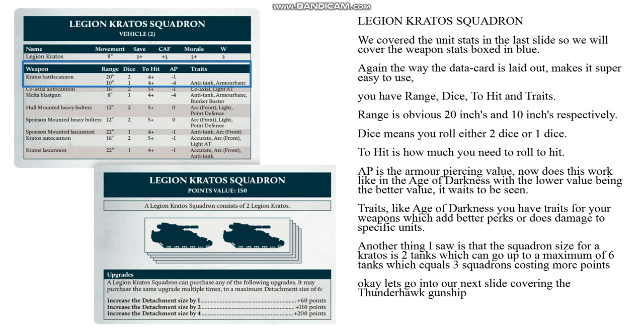You have Range, Dice, To Hit, and Traits. Range is 20 inches and 10 inches respectively. Dice means you roll either 2 dice or 1 die. To Hit is how much you need to roll to hit. AP is the armor piercing value — whether this works like in Age of Darkness with the lower value being the better value remains to be seen. Like Age of Darkness, you have traits for your weapons which add better perks or deal damage to specific units. Another thing I noticed is that the squadron size for a Kratos is 2 tanks, which can go up to a maximum of 6 tanks — that's 3 squadrons costing more points.